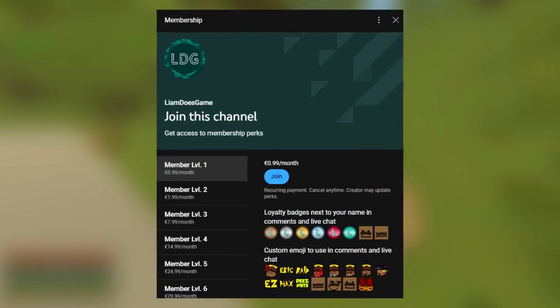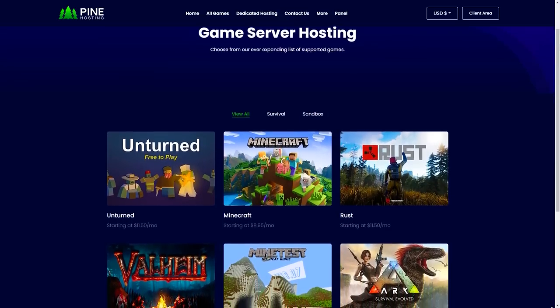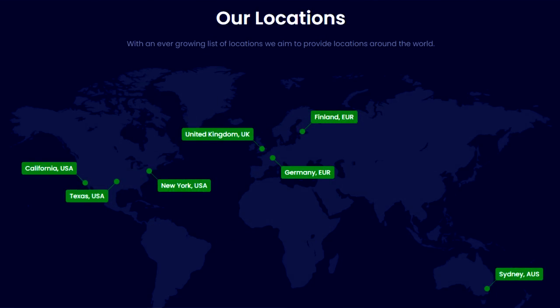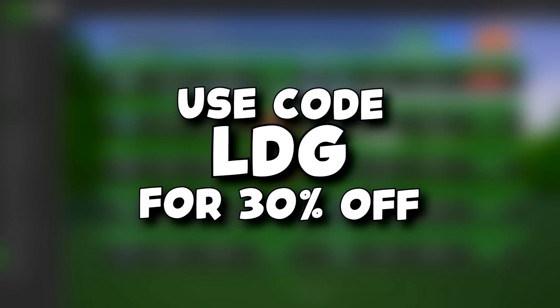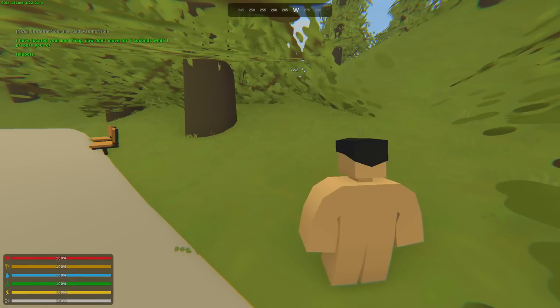I would like to shout out today's sponsor which is Pine Hosting. Pine Hosting is the best option if you want to make your own server for you and your friends. You can create your servers in a very short time and they have very high performance. They are very easy to use, locations are all around the world, cheap prices, workshop installer and much more cool features. If you use my code which is LDG, you get 30% off your order. The link will be in the description below.